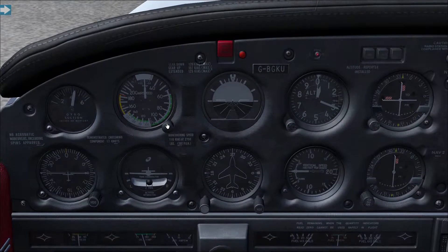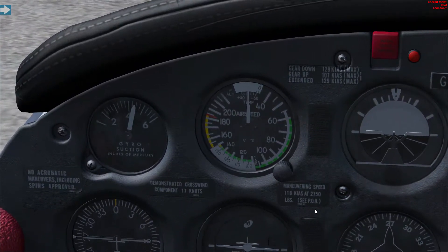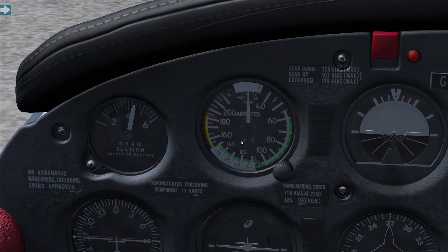A pitot-static instrument means it uses differences in air pressure from a pitot tube outside the aircraft — which all aircraft have — as well as static vents to measure the outside barometric pressure. We'll be talking about barometric pressure when we get to the altimeter. Let's start with the airspeed indicator. Airspeed is measured in knots on an aircraft — that's K-N-O-T-S, or KTS as the short version.